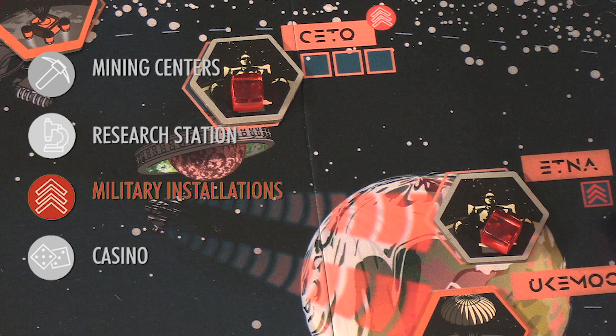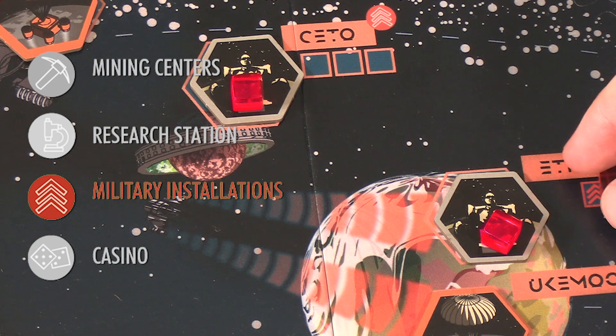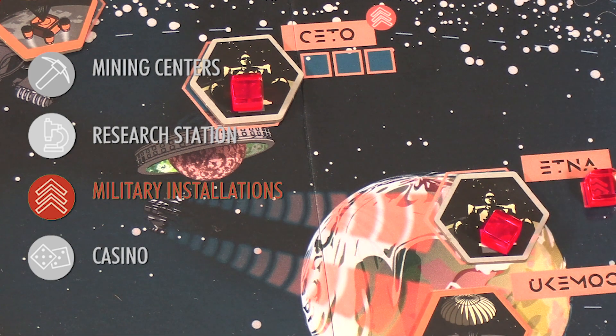Military installations also provide temporary fortification benefits to adjacent bases connected by the red beam. For instance, if you own both CEDO and Aetna, you'll be able to place a player marker cube in the designated protectorate box — Aetna is effectively fortified against player attacks so long as you still own CEDO. However, don't flip the Aetna base tile to the fortified side, because this fortification bonus is only temporary. Note that tech and military research does not transfer in the event a base trades hands in an assault.